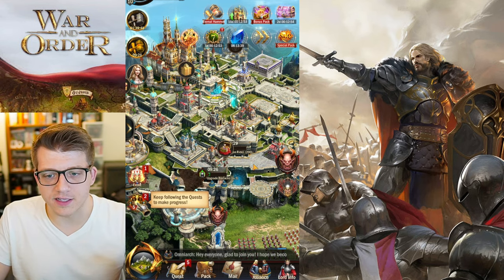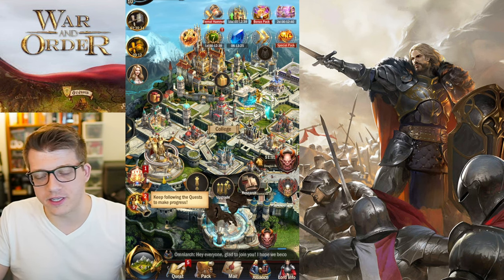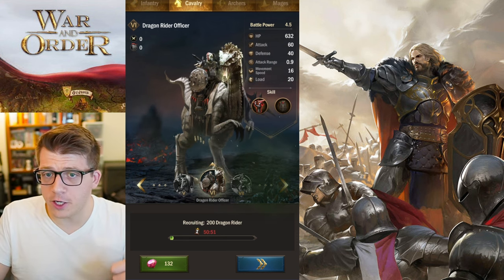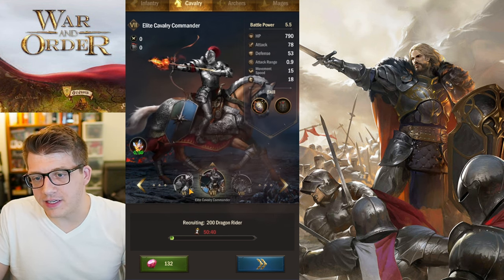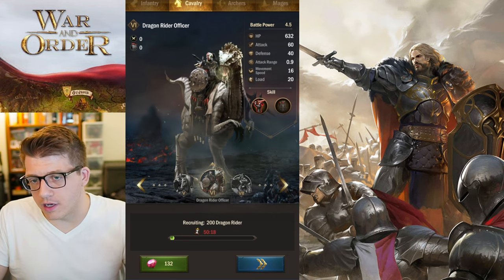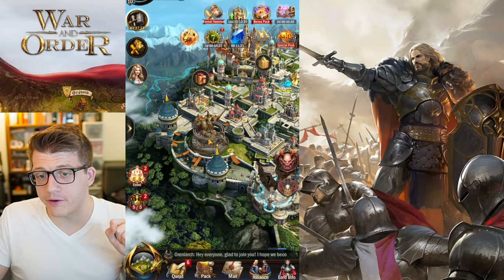Don't waste your training time — if you see the sleeping Z's coming out of a building it means it's idle and being useless. Always keep your barracks training troops. When you upgrade your barracks you unlock higher tiers of units — tier 3, 4, 5, and beyond. Higher tier units have much higher stats and different skills, for example reducing damage from archers by 25% or raising your attack when you're on the attacking side.